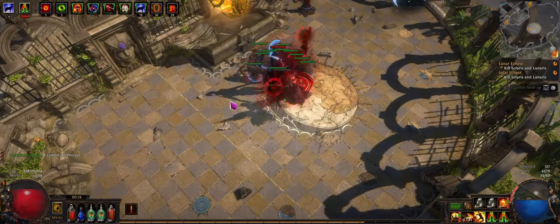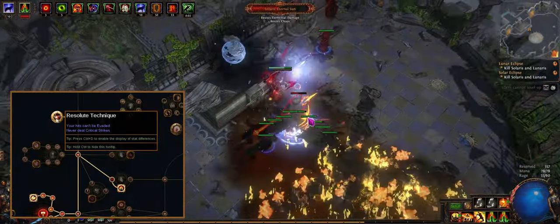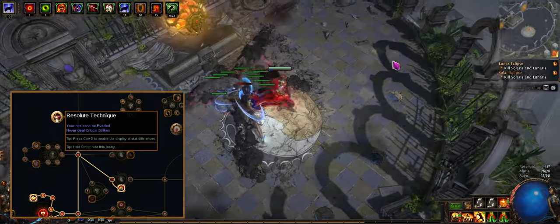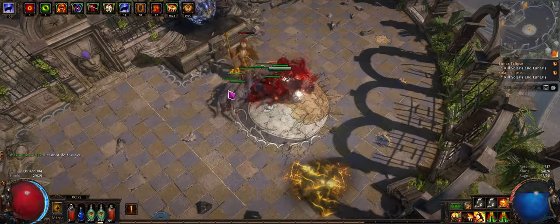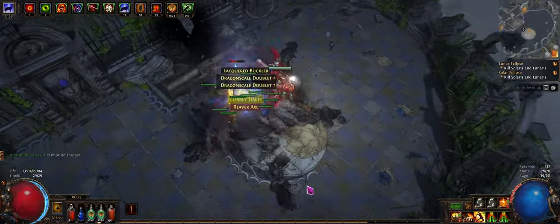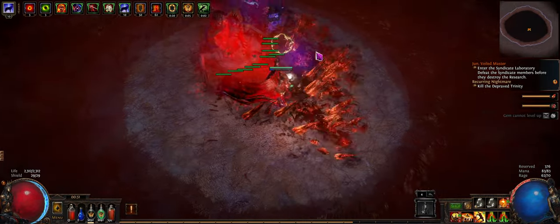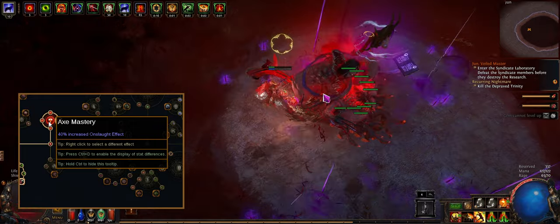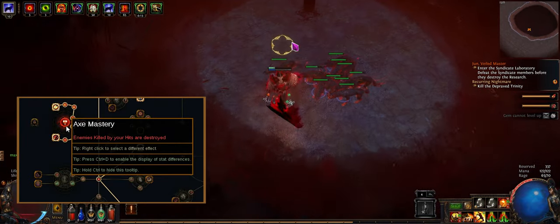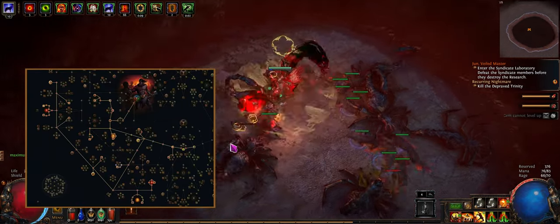For the tree, rush Resolute Technique and take the two-hand and axe damage nodes that are nearby. Also life, if you're into that. Other keystones you want to go for ASAP are Call to Arms and Unwavering Stance. The two-hand and axe masteries are also really strong. If you're using Thrillsteel, take the Onslaught Effect Axe Mastery. The Corpse Destruction one is also really good because you get cool explosions and it counters those porcupines.